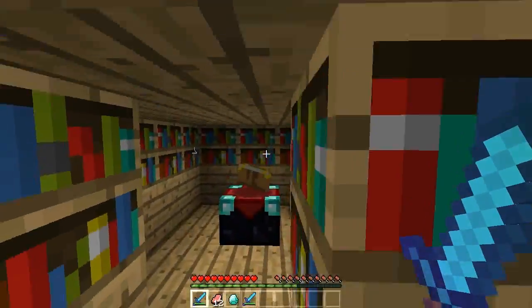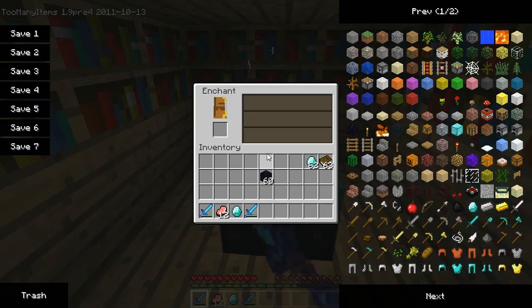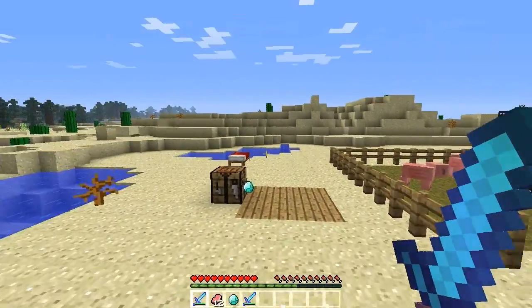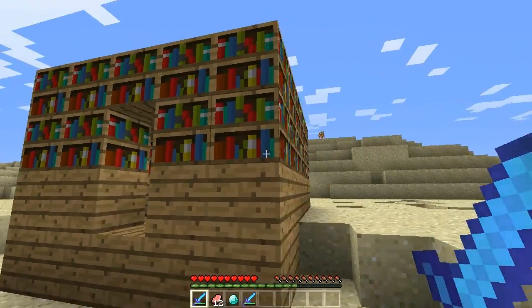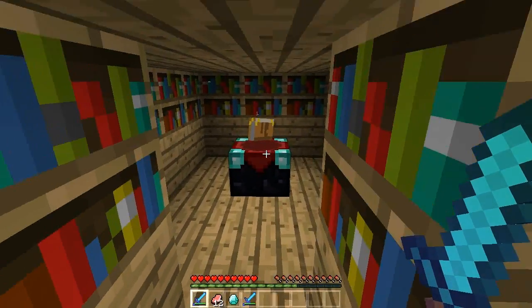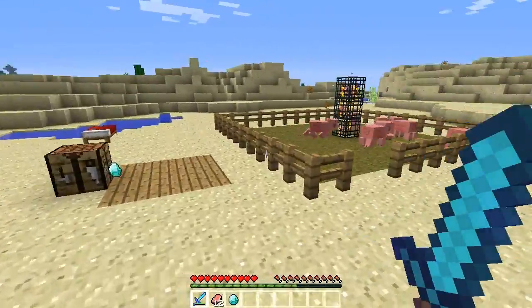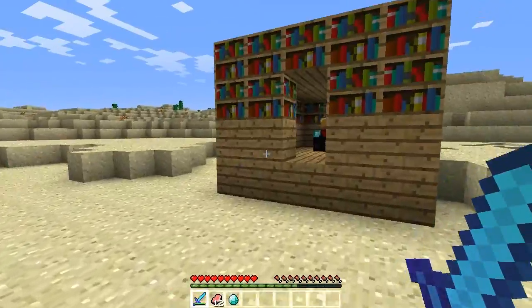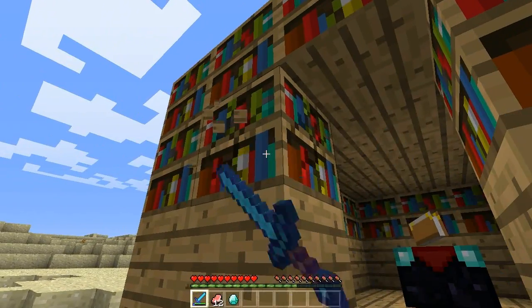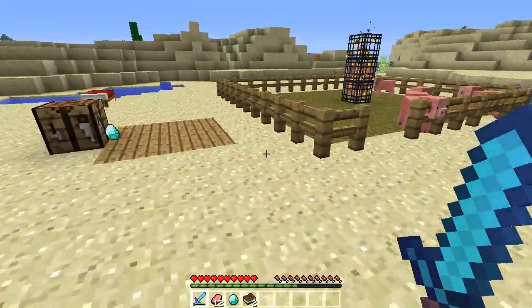As you gain experience points, you definitely want to save those up. Make yourself a little library, a nice room with the books and everything, and come into this bad boy. We'll put the golden hoe in there now — I doubt we'll be able to get anything. Other than that, guys, that's really about it for enchantments. There are all different kinds. One other thing you should know: when you break the bookshelves, you actually get books back. So that's a quick little note for you guys.